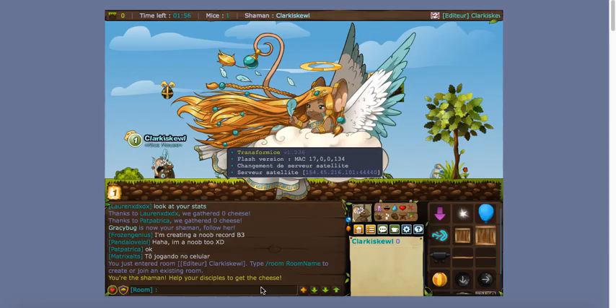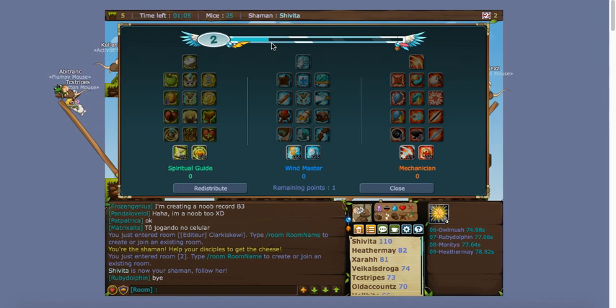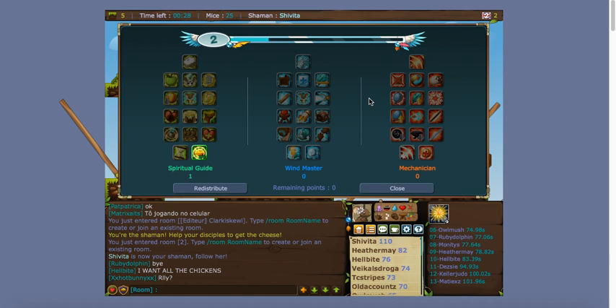Then you have your skills. Whenever you level up you get a skill point, and you can use these points to buy special skills to shaman with. You hover over each to see what it does — for example, this one makes the cheese bigger whenever you're the shaman, so more mice will be able to get it. That way you get more saves, and it's really good to save as many mice as you can because it also increases your level.